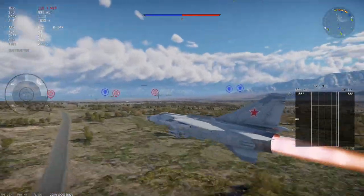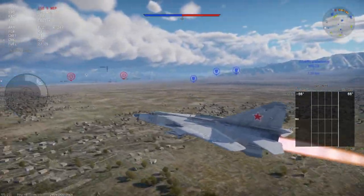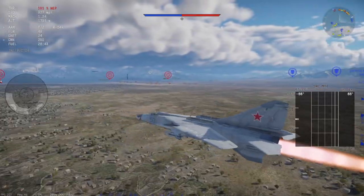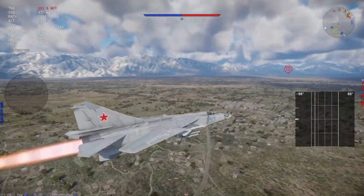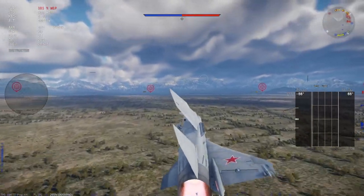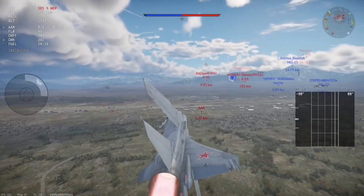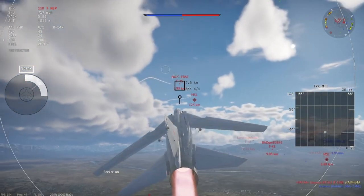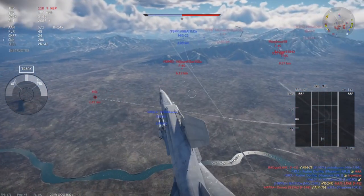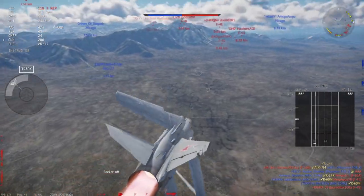If you know what you're doing you can definitely get yourself some kills in this thing. We're past the friendly bases now — Mach 1.24, this thing is definitely fast on the deck. Got a lock on an F4S here — Fox 1. Looks like it's tracking... and he died right before my missile reached him, unfortunate. Firing an R60 at this other F4S and he dies too.